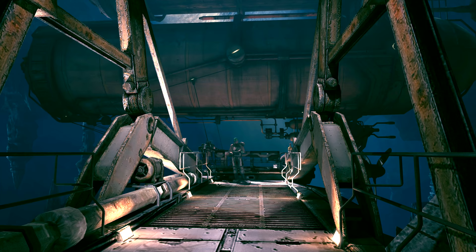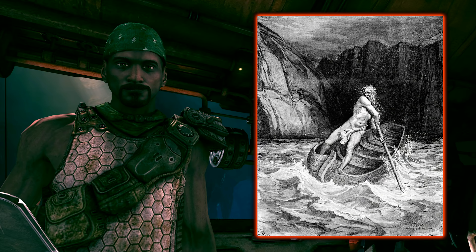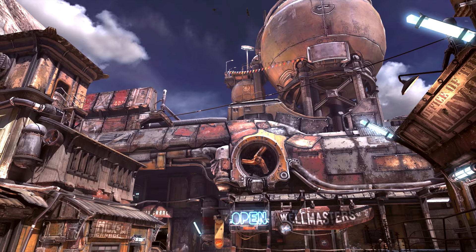Now once we get ourselves to Subway Town, if we wish to return to Wellspring, we'll need to take this blimp slash zeppelin thing. The guy that drives it or mans it is a guy called Sharon. He gets his name from the famous Charon the ferryman from Greek mythology, who would take the dead across the river Styx to Hades. Like we see in so many video games, the transport master has been named after this Greek legend.